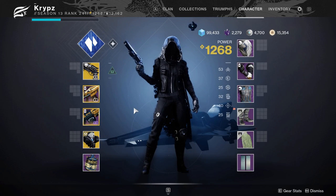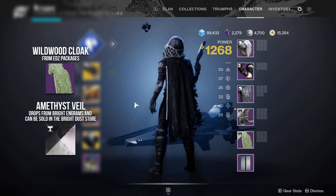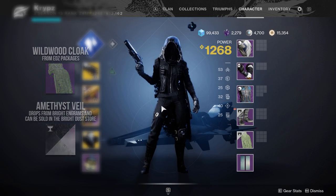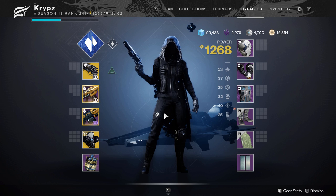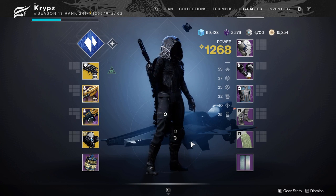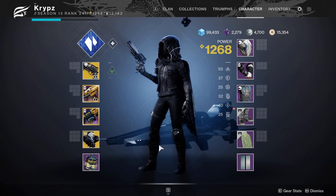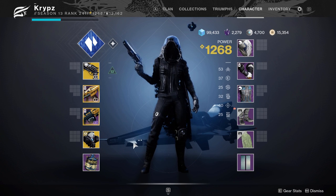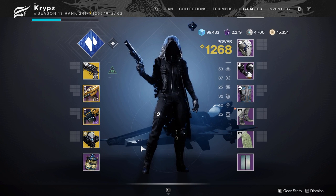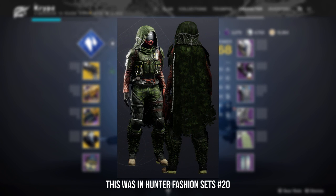The next cloak that works really nicely with the faceless look is the Wildwood cloak from the EDZ packages, so you can get this right now in-game. Just go to Devrim Kay in the European Dead Zone and turn in packages until you get it. I really like the torn back because it lets you create a cool scavenger set or even a blacked-out ranger set, similar to what I made in a previous Hunter video.